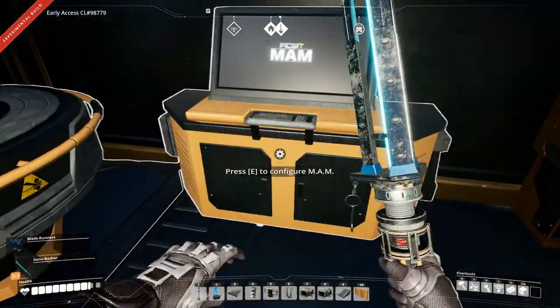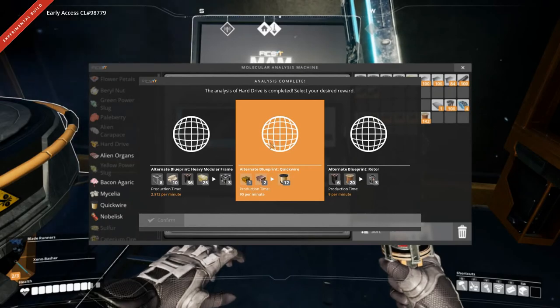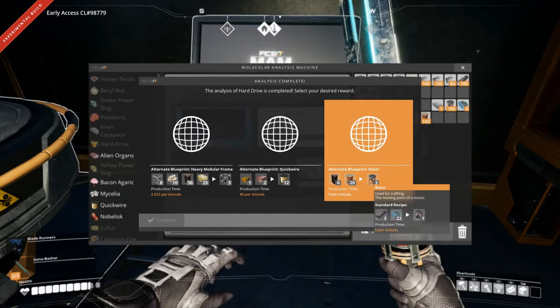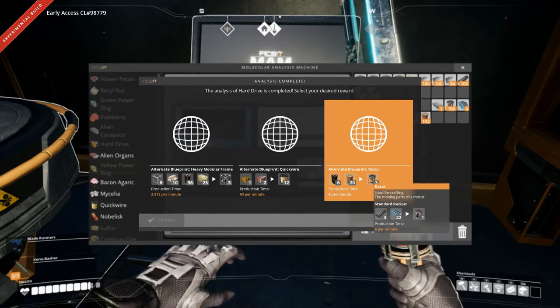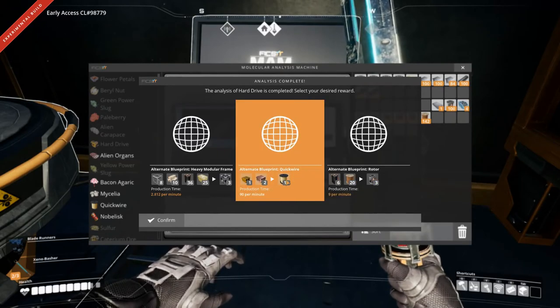That's not that interesting right now, because right now the MAM is interesting. So let's have a look at the MAM and see what our latest hard drive gives us. We have an alternate blueprint for rotors. The original uses three iron rods and 22 screws for one rotor, and instead we could use 20 wire and six pipes for three rotors — that's a 33% increase in production rate as well.